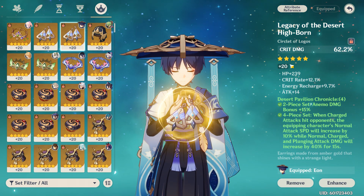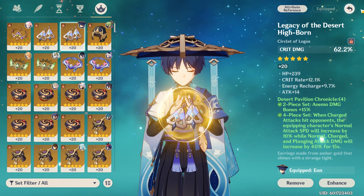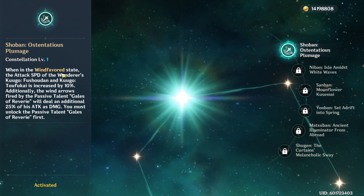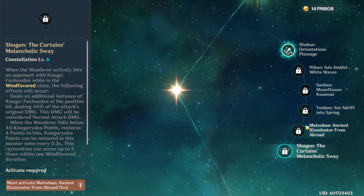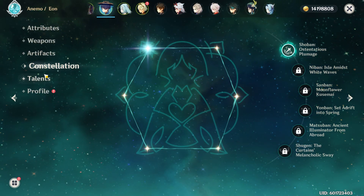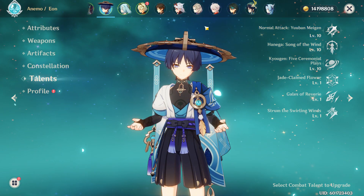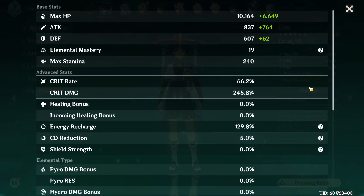I would have loved two attack substats — I'd take that HP off — but you get what you get. Constellations: I have him at C1, it's okay, but I'm trying to get C6 if I can. Talents are 10/10/10 — triple crown. He's my top three, of course he had to be triple crowned.